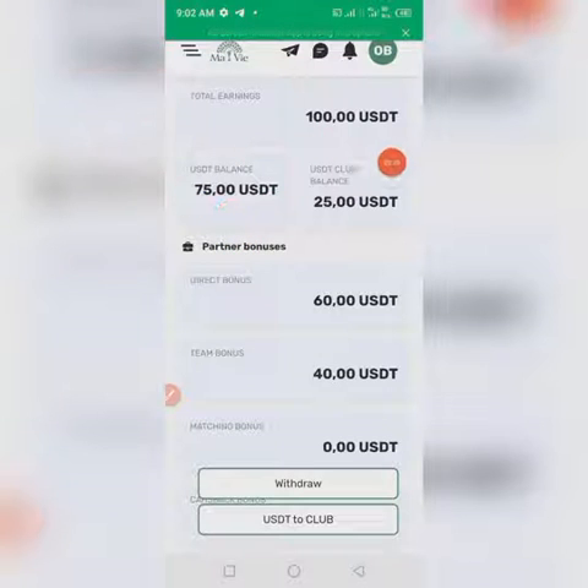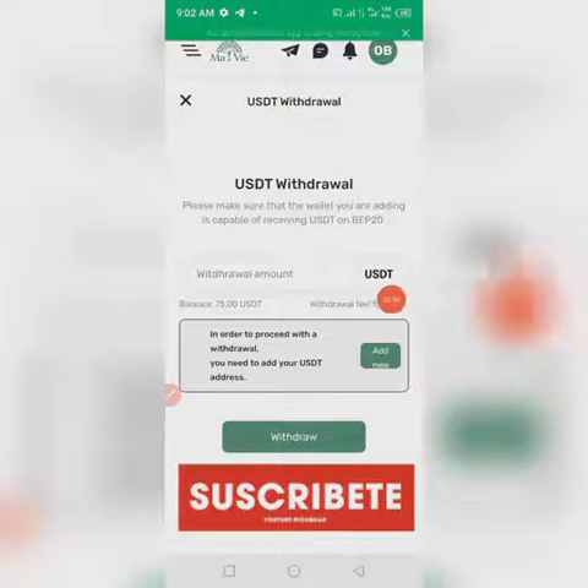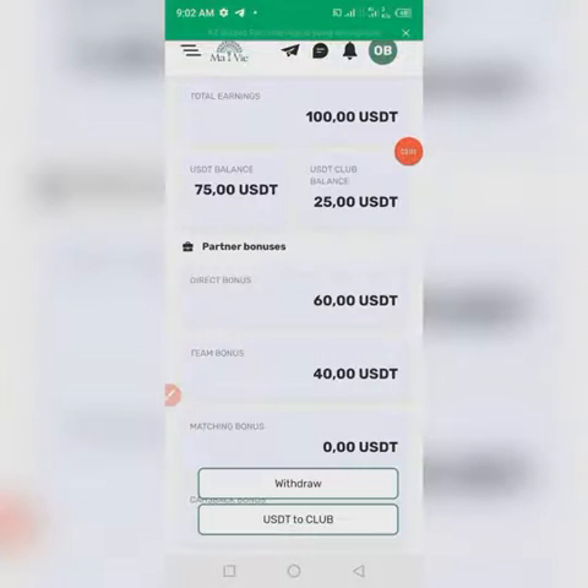For you to be able to use this USD balance and clubhouse to purchase a new staking, you need to transfer your USD to the clubhouse balance. Come here and click on 'USD to Club.' If instead you want to withdraw — say five USD to your standard wallet — you click on 'Withdraw,' enter the wallet address and the amount. But in this video I'm not withdrawing; I want to purchase a new staking, so I'll click on 'USD to Club.'